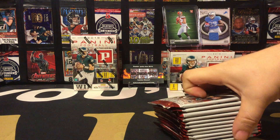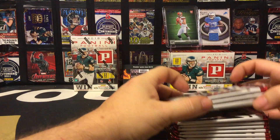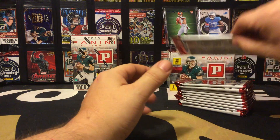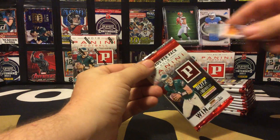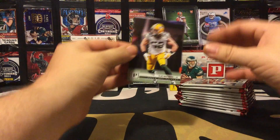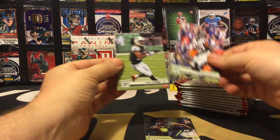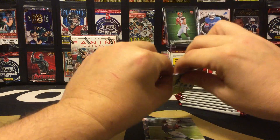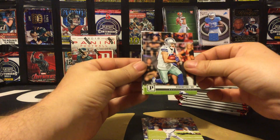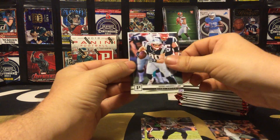I think we definitely have a thick one here — we'll drop that one to the back. Let's go ahead and start getting into these packs. We start off with Clay Matthews, Michael Bennett, Deon Jones, Robbie Anderson, Marlon Mack, and we have our first blue Knight parallel — Ryan Switzer — Lamar Miller, Danny Amendola.